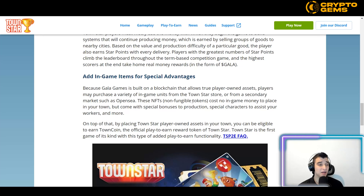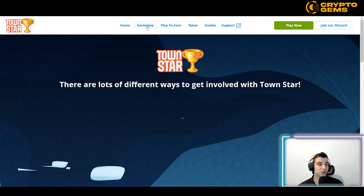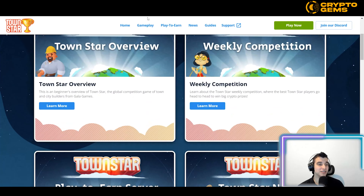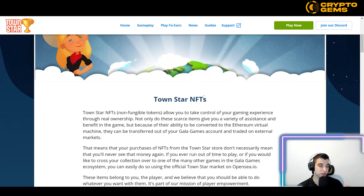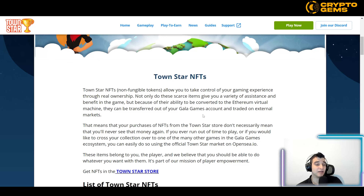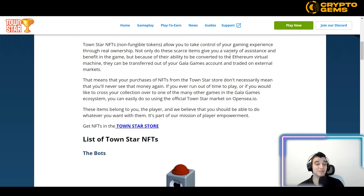Because Gala Games is built on a blockchain that allows true player-owned assets, players may purchase a variety of in-game units from the TownStar store or from secondary markets such as OpenSea. These NFTs cost no in-game money to place in your town but come with special bonuses to production, special characters to assist your workers, and much more. You can click on Gameplay, then scroll to TownStar NFTs to learn more.